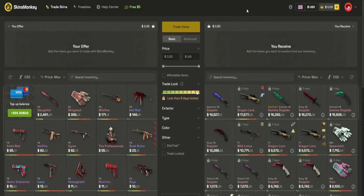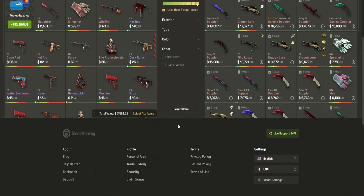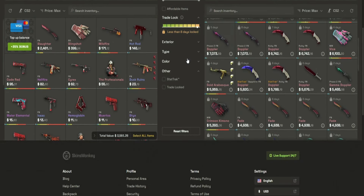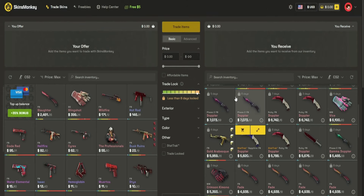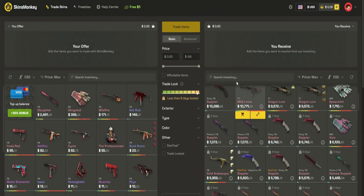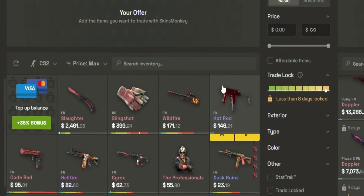Skins Monkey is my first sponsor on the channel, which is super nice, and I totally go in for everything they do. It's a really nice site with a pretty clean interface - everything looks super simple and user friendly, and it's really easy to find the stuff you want.